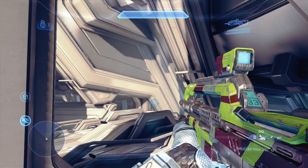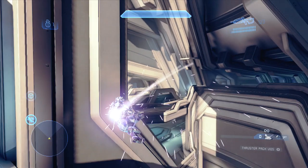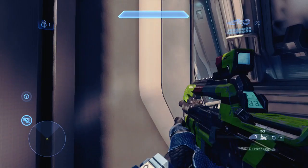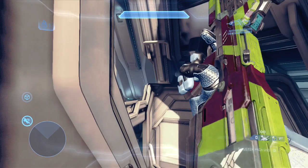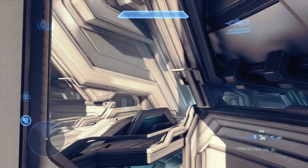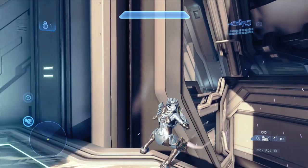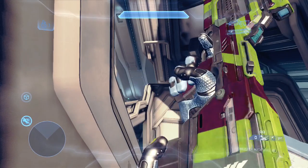In other words, if I jumped too far here, I would not be able to thruster pack back to the left onto the map. As it is, you can see how my thruster pack actually takes the angle that I would have fallen — a very, very steep angle — and just applies it toward a leftward movement. This is crucial to understand, so let's go over another example where this hits the case.